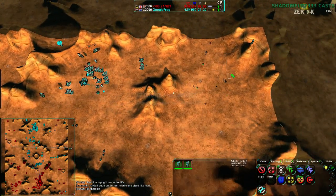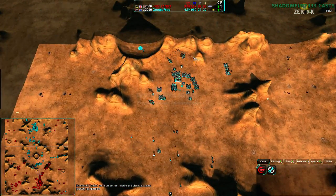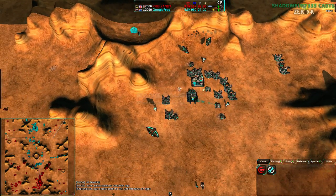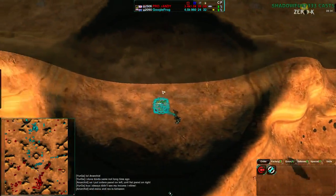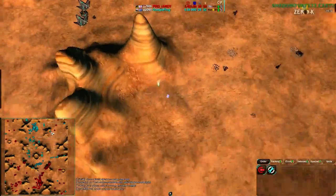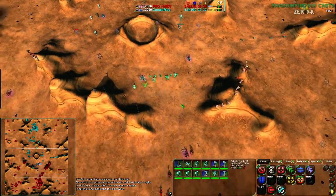Randy might go for a flank kill or at least a flank attack if he found out about the fusion. Google Frog is actually going for a geo plant, not a fusion. Still, Randy is in a solid spot, though Google Frog has won games from a similar position before — fighter spam or swift spam could work.